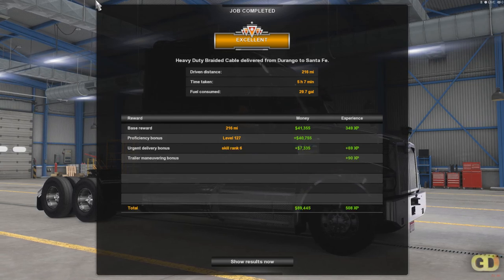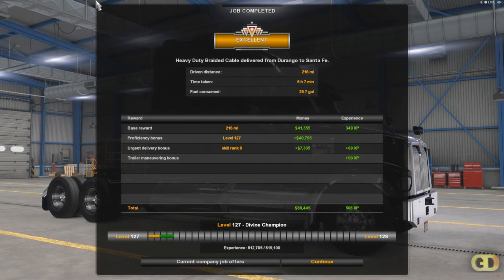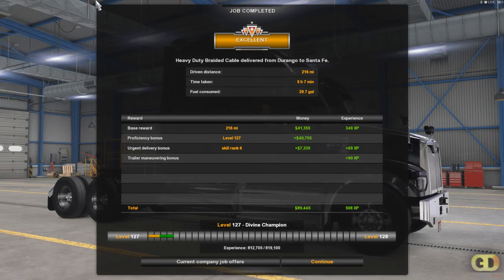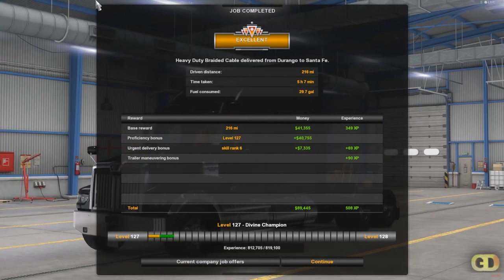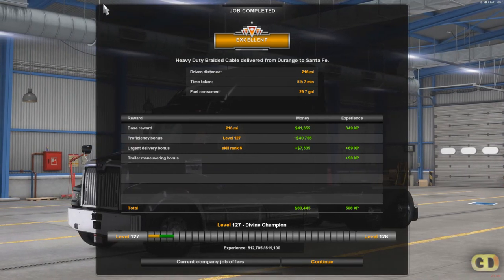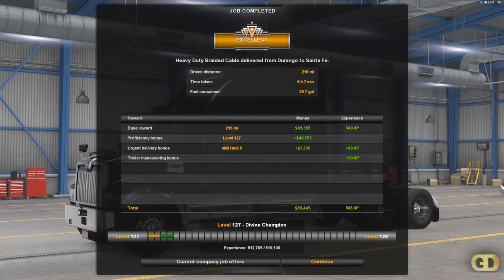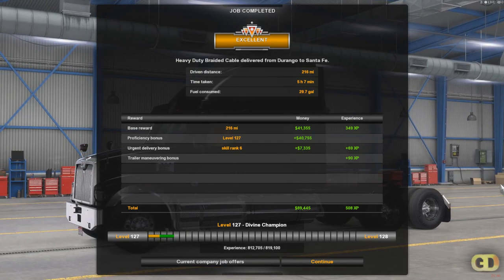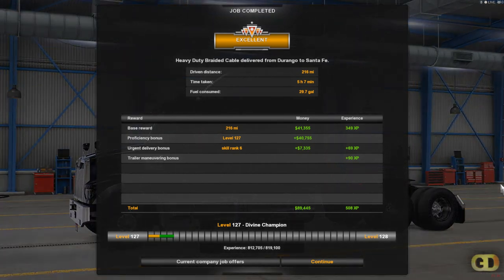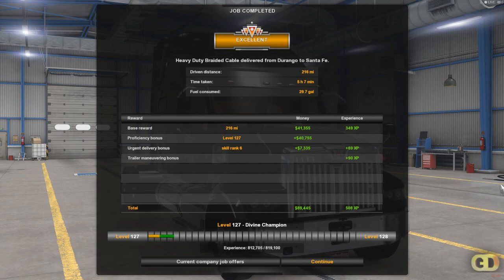2,260 miles, 5 hours 7 minutes, 29.7 gallons of fuel — about $89,445 from that load. Level 727 new buying champion — that ain't right, I'd only be like level 20 or something, but I used cheat engine to unlock everything for the truck. Anyway, I hope you guys enjoyed the video — don't forget to like, subscribe, share, and comment down below. We'll see you in the next video.